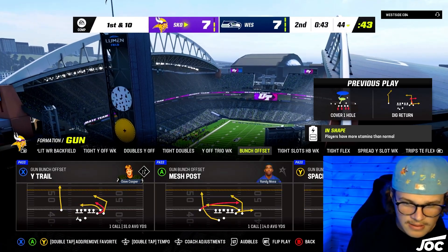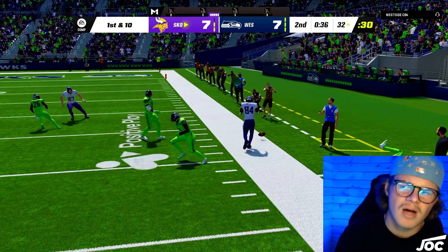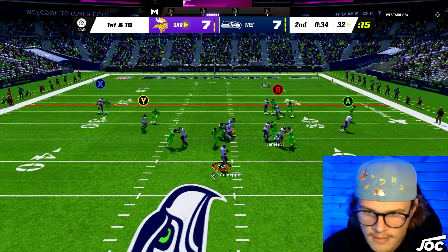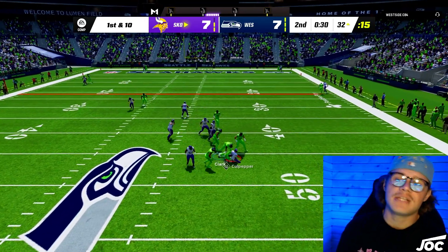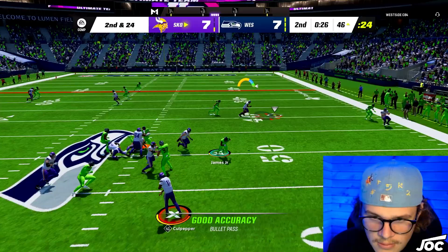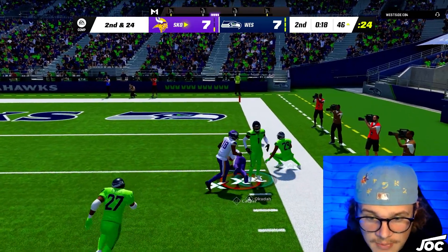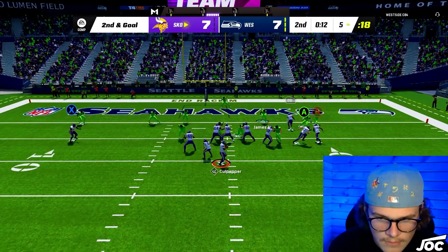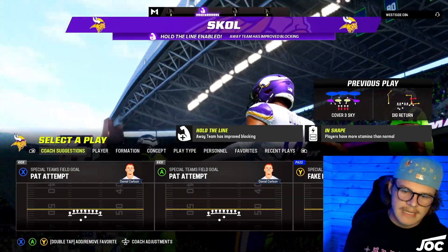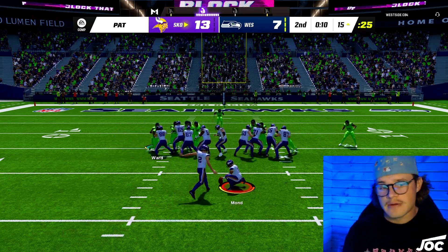Stefan Diggs just winning — we juke, probably should have bounced outside. I'm looking Jefferson over the top — X is wide open, that's Randy Moss. Our receivers are really just too good to run man against. Moss is kind of an older card but clearly he can still get open. I take a sack trying to extend the play — just get the ball out, the animation is losing me more yards. Looking at Jefferson or Diggs — Jefferson gets up field, we juke and pitch. Stefan Diggs touchdown! 14-7, we take the lead before the half.